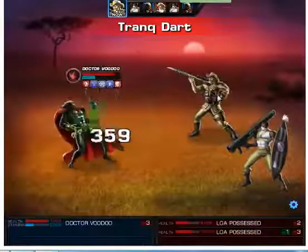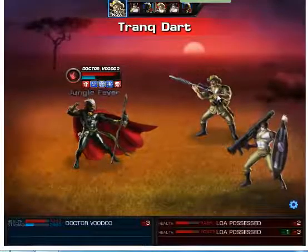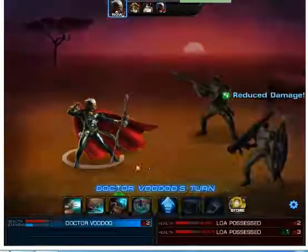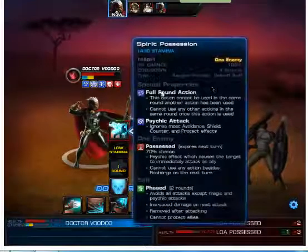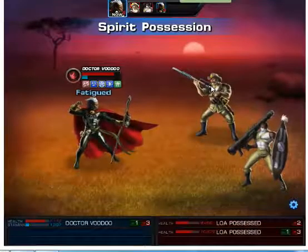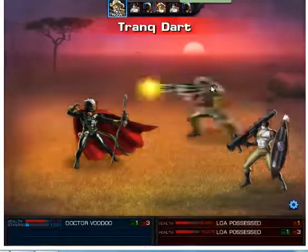Now as you can see Doom has activated on one of the enemies. Let's try again with Spirit Possession so I can keep dodging the attacks.